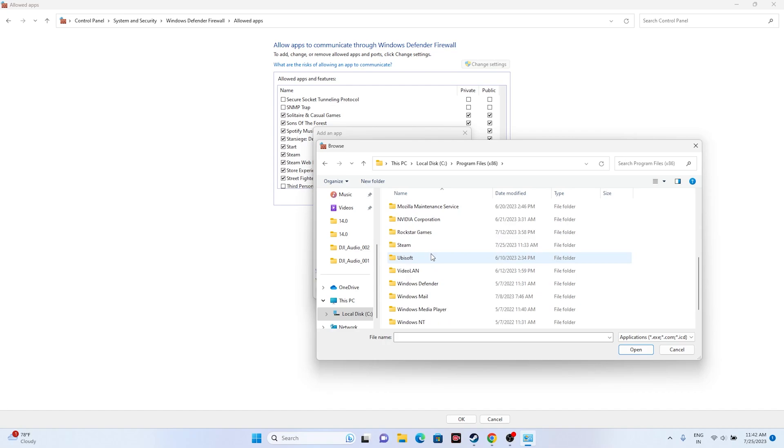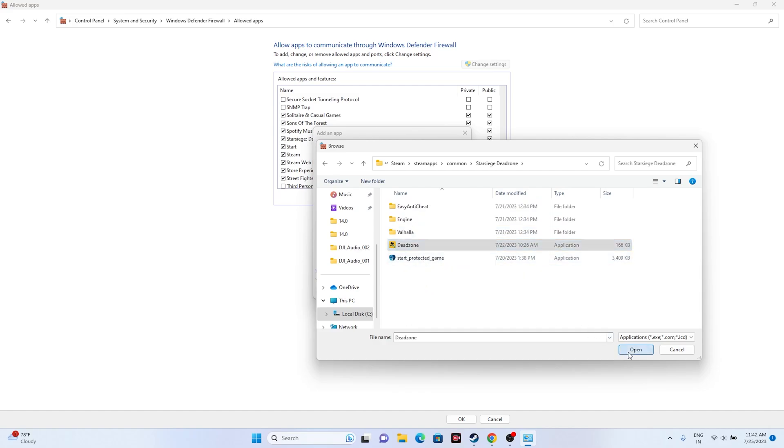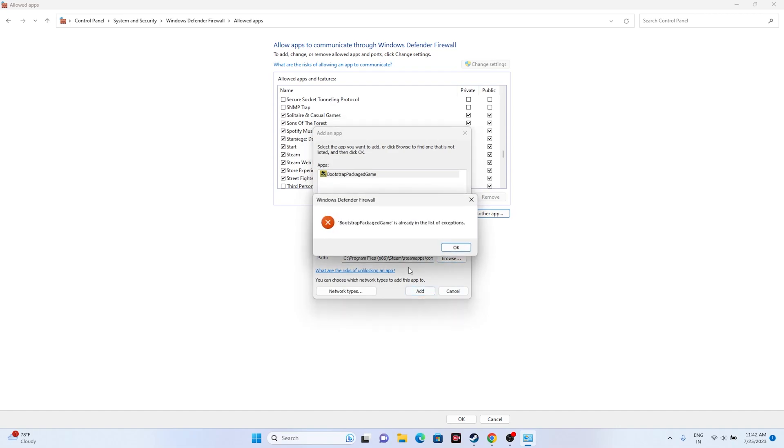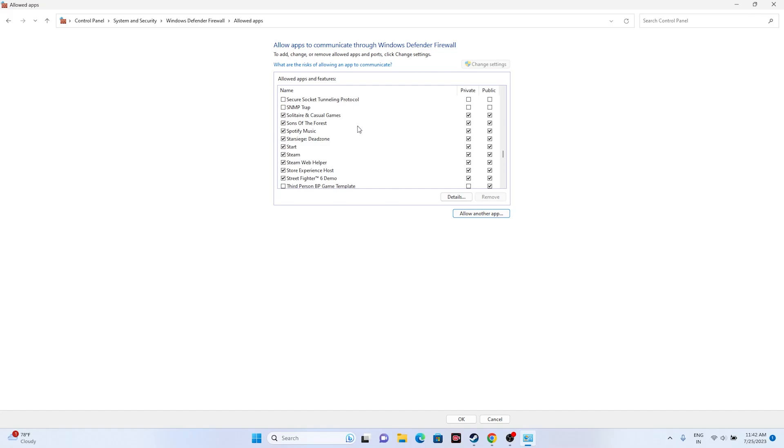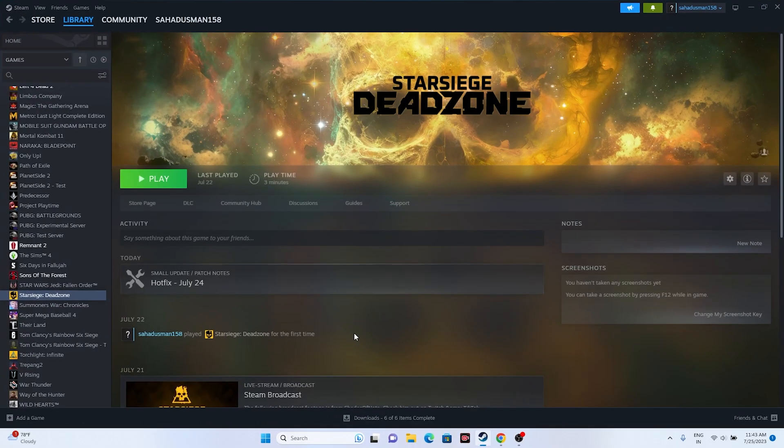If the game is not already in the list, click Change Settings, then Allow Another App, then Browse, and navigate to This PC > Local Disk C > Program Files (x86) > Steam > SteamApps > Common > Star Siege Dead Zone. Select the executable, click Open, and add it. In my case I'm getting an error because the game is already added. Once done, close the window and try launching the game.